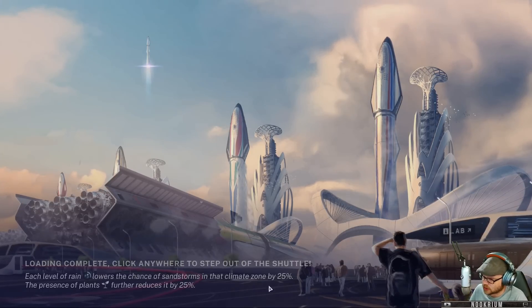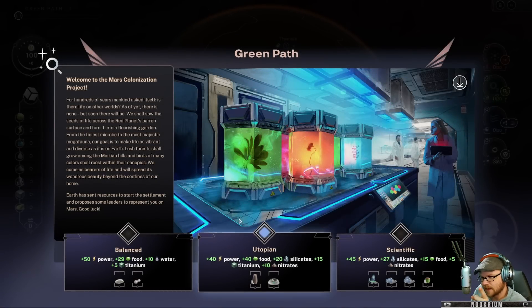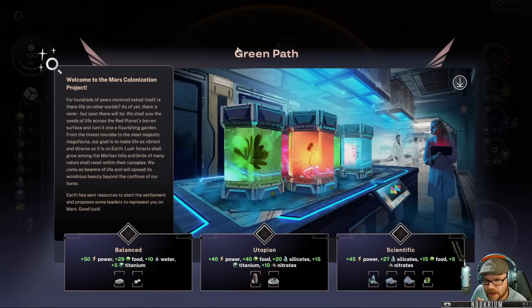Click anywhere to step outside the shuttle. They've also added a bunch of animations. If I remember another thing about this game — it's very pretty. It looks like a board game, it's got great artwork. They've added some animations.